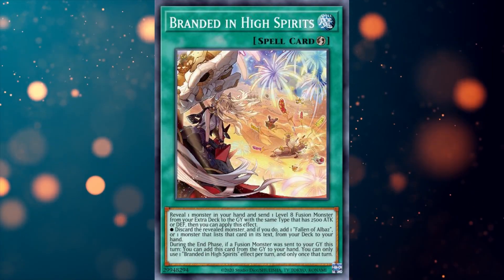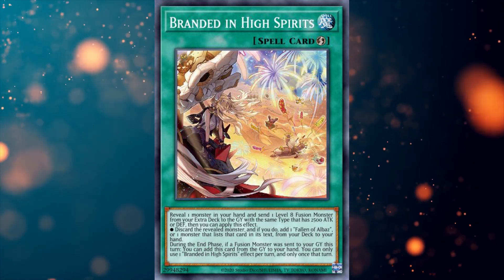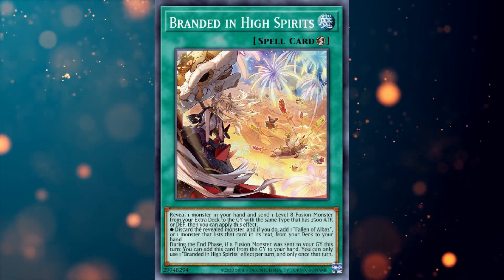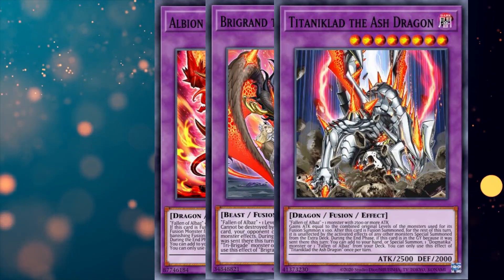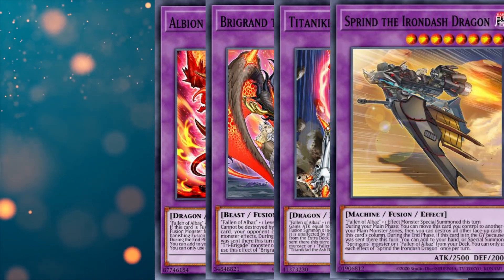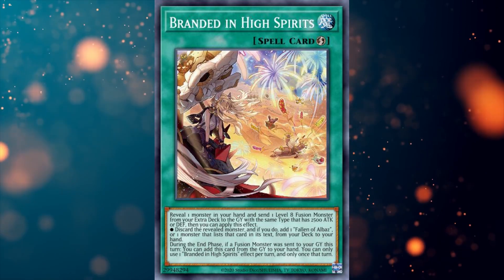I then play two copies of a card that gets no love, and that would be Branded in High Spirit. This card really increases the consistency of the deck. High Spirit allows you to send a level 8 fusion monster to the graveyard to add a follower of Albaaz or related monster to your hand. If Albion, Glory Dragon, Ash Dragon or Iron Dash Dragon are sent to the graveyard with this effect, you are awarded the graveyard effect in the end phase. During the end phase, if this card is in the graveyard and a fusion card was sent to the graveyard, you can return this card to your hand. Yeah, that's a thing.